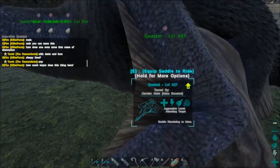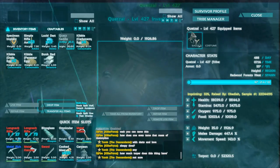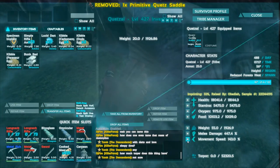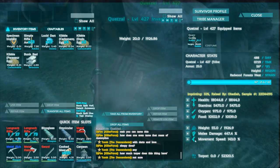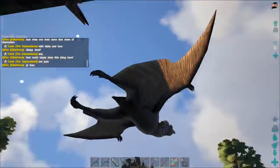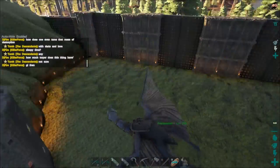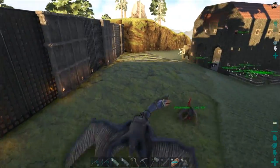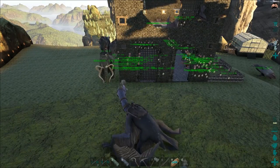While we wait for that beaver to tame up, the quetzal is now fully grown and we already have a quetzal saddle made — just a regular one, but it'll do. We were able to imprint it one time, so I was imprinting at 32%, which is awesome. Let's go ahead and bump the movement speed. We got ourselves a fancy new quetzal — by far the highest level one we've ever had, which is great. I might take it out to do a little bit of leveling while I wait for this beaver to tame up.